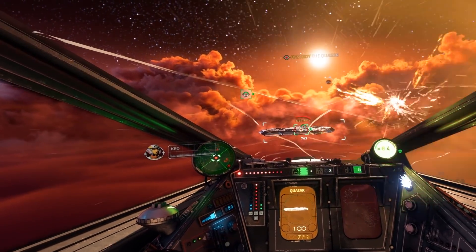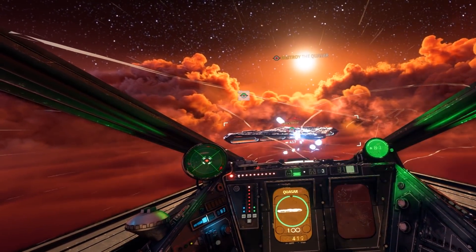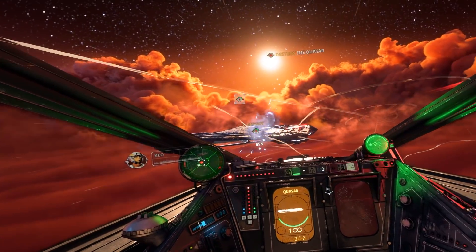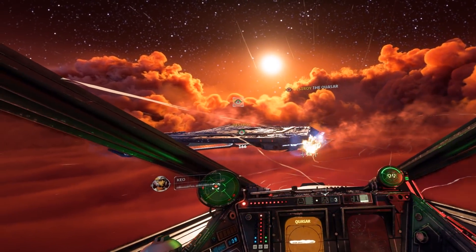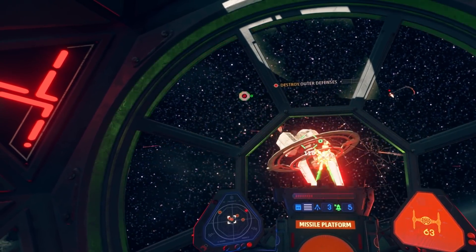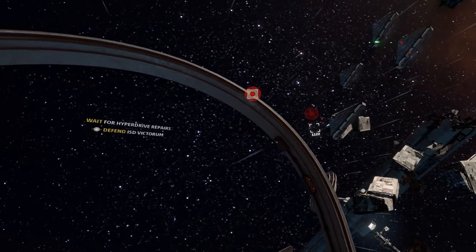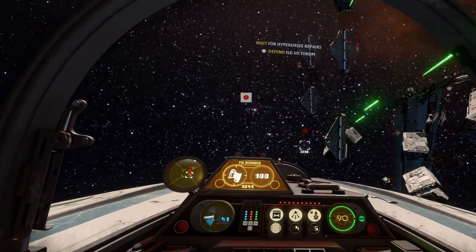The game has both a single-player and multiplayer component. The single-player is surprisingly more than just a tutorial — it gets you accustomed to the controls, different ship classes, and upgrades. It's a pretty long campaign: a two-mission prologue plus a 14-mission campaign that alternates between the New Republic and Imperial sides — two squadrons duking it out in the aftermath of Return of the Jedi.